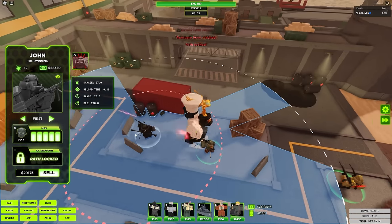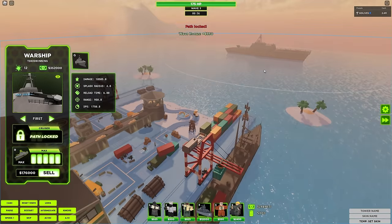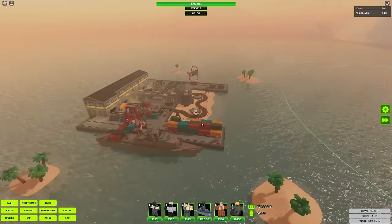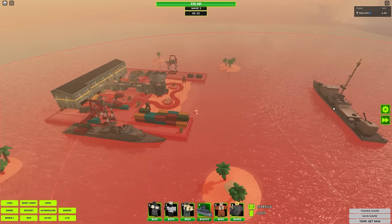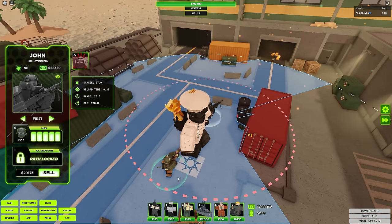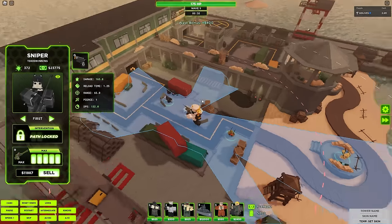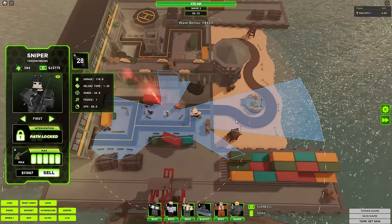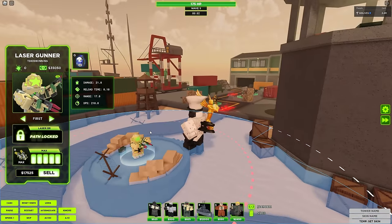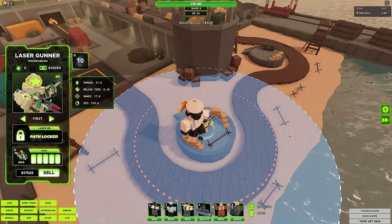Another quality of life update: towers now have inner range indicators for abilities that only have a certain range. Abilities that don't have a set range, such as Worship Path 2, won't show a range circle. John Axe — any zombie within this radius will get hit by his axe. John Rage — any tower within this radius will get the damage buff. Sniper's Flare will reveal any stealth enemies within this radius — you can really tell how big this circle is, pretty massive. And Laser Gunner's ability — the self-reel thing that does a lot of splash — will hit all enemies within this giant circle.